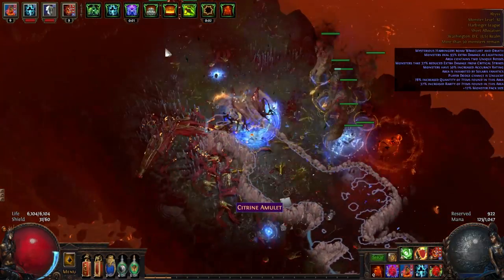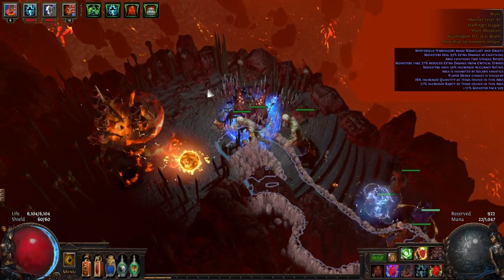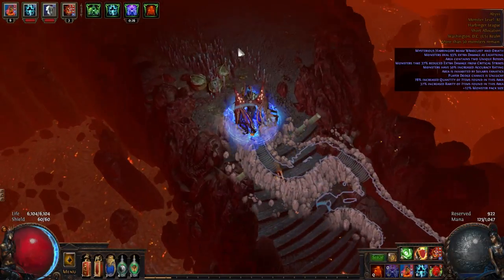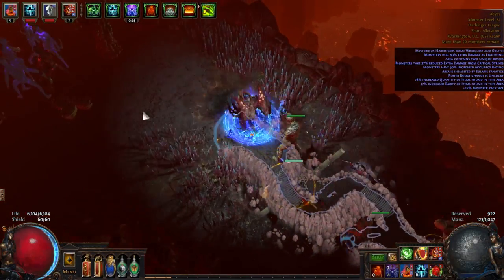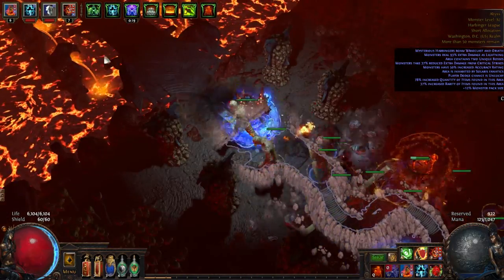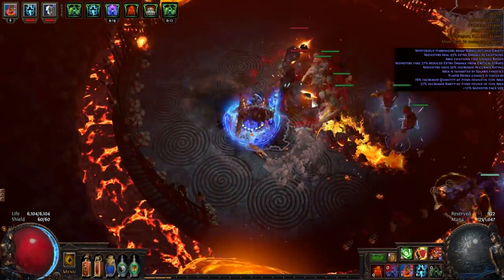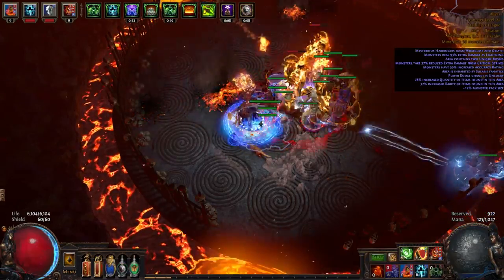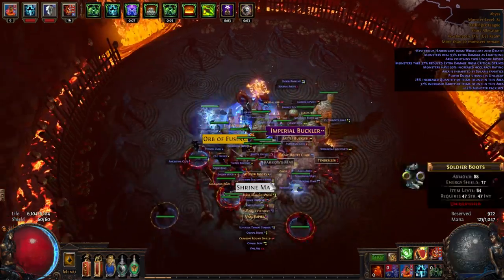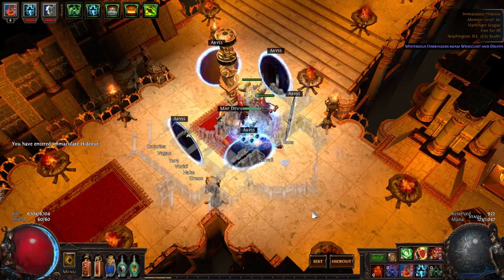Some people do Baron without Zombies, but I really want to incorporate the Zombies as part of it — it's a fun playstyle and I feel like it's missing DPS without them. You can't easily have another six-link, but I'll explain that more at the end. Now we're at the boss — double boss down. Let's look at the build.